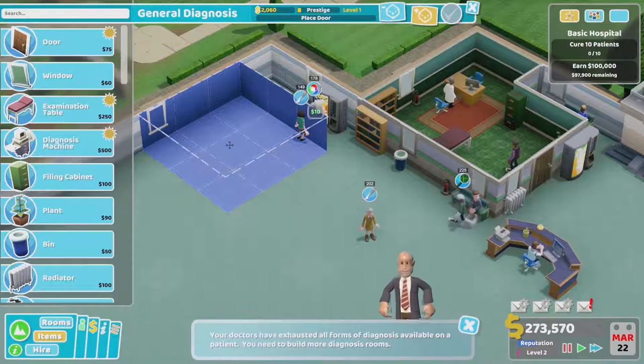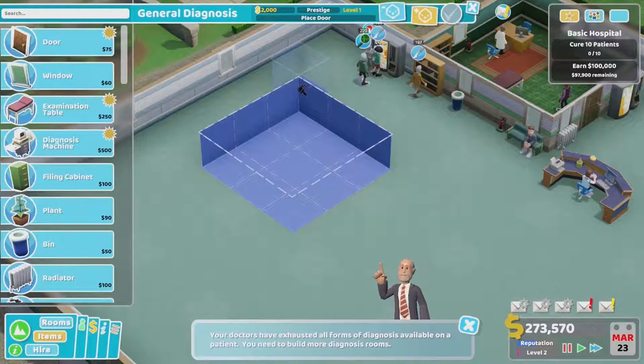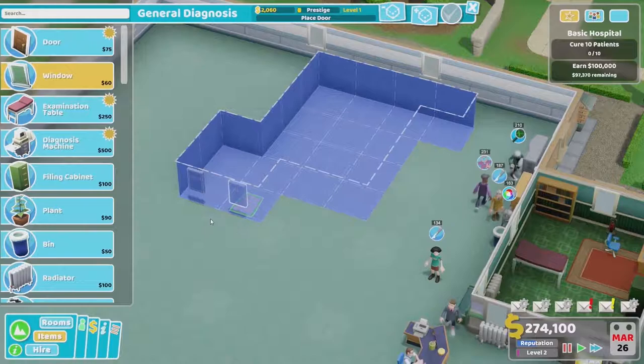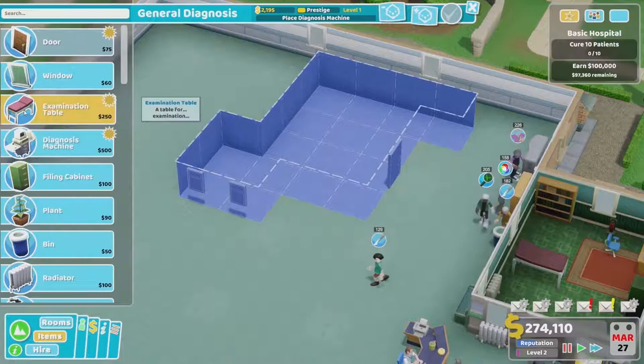Gary placed the room down and then shifted its position — you can rotate the rooms as well. It's a bit of an odd shape. People have said that about Gary a few times — not that he's an odd shape, but he makes odd shapes. That's what I meant — with his hands.